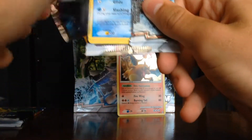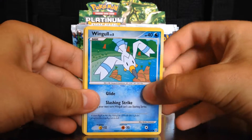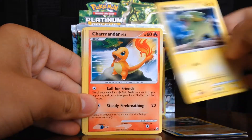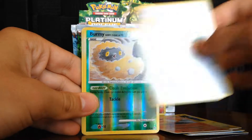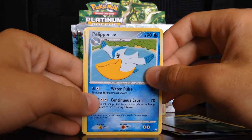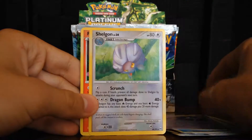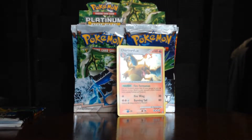Next pack is an Arcanine pack. Here we go - Wingull, Nosepass, Electrike, Charmander - really nice artwork on this card - Rattata, Burmy. The rare is a Purrloin, non-holo. So only one holo so far, not a great start. Also Haunter, Skuntank, and a Ponyta - I think you can get a Ponyta shiny in this set.